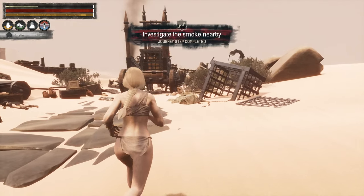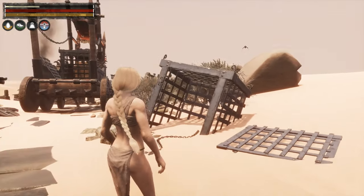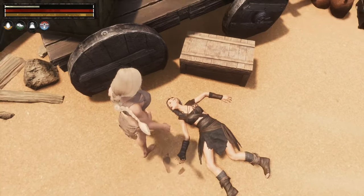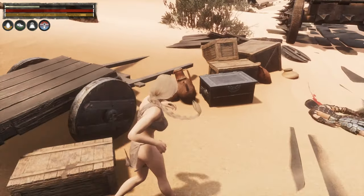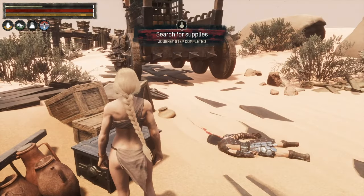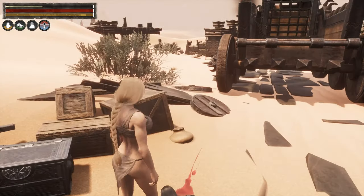Right, investigate the smoke — look at the scabby old vulture flying off. We can look around for things to steal. Nothing on you — anything in there? Oh, we've got a nice chest. Loot all — search for supplies, that's another step completed.